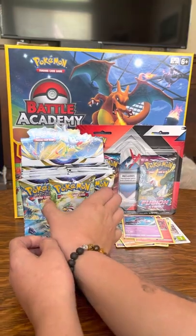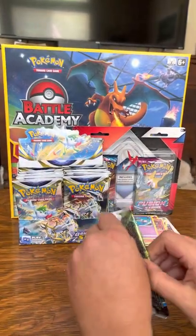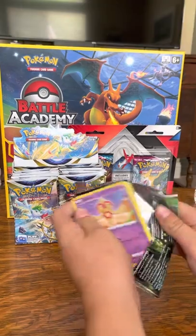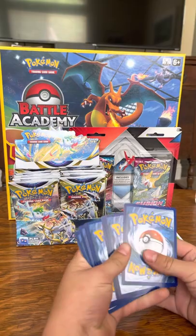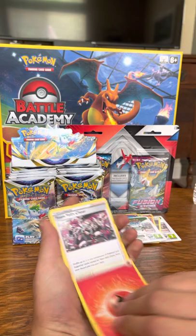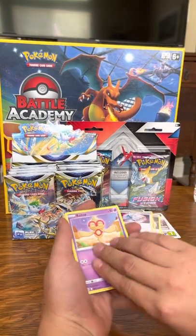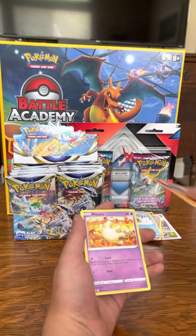Alright, now let's do a couple packs — start with this one. Feeling lucky on the first pack. Oh no, white code card, but we can still get a trainer art rare. One, two, three, four to the front. Fire energy, Team Yell's Cheer, Chinchow, Gloom, cleaning gloves, Ball, Knee, Snorlax, Nosepass...